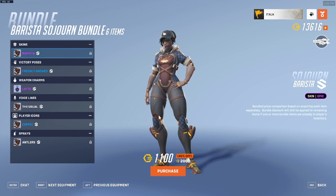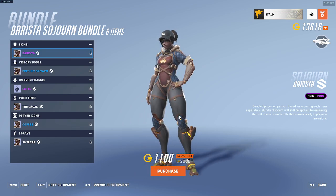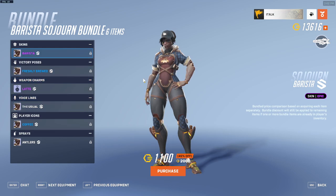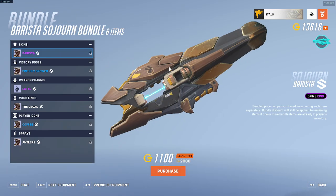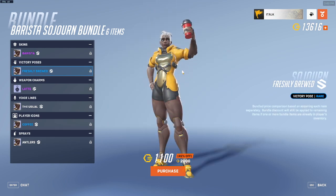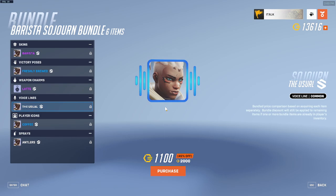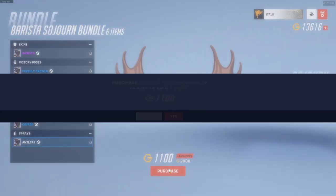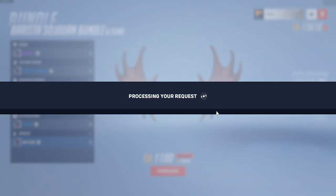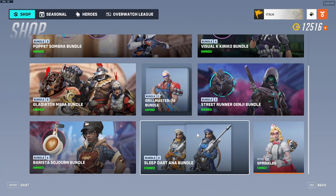We also have the Barista Sojourn bundle here. $1,100 for all this? That seems relatively cheap. The skin itself is really good — I like the casual look, it's really neat. It includes a Victory Pose, Weapon Charm, a Latte charm, Voiceline, Player Icon, and a Spray. Pretty sweet deal in my personal opinion.